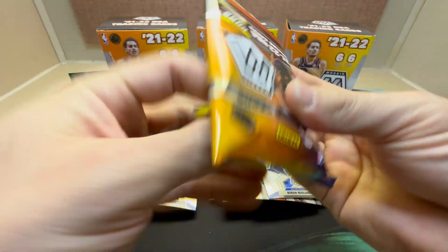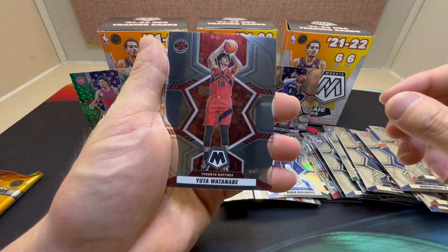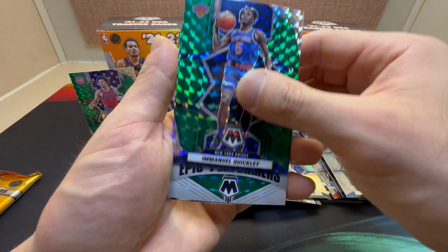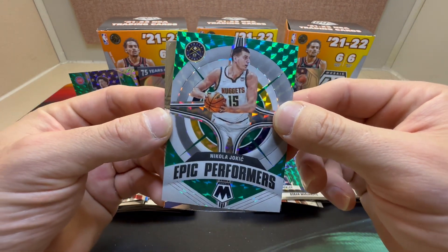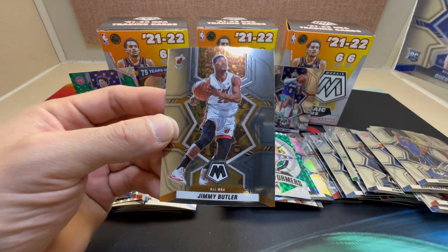Coming down to the final part of our loop here. We have Udoka Azubuike, Beasley, nice Emmanuel Quickly — there we go, an Epic Performers of Jokic the Joker. Like that one. Quentin Grimes and an All-NBA Jimmy Buckets.